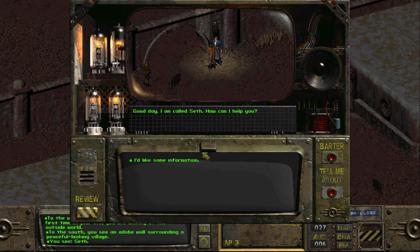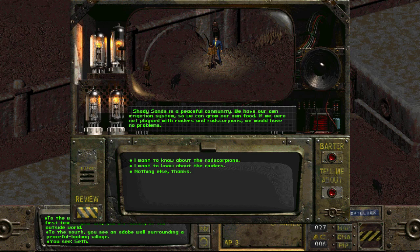I see Seth — let me talk to Seth. I'd like some information. Instead of just wandering the wasteland like last time, walking all the way to the other vault and finding mole rats and rats that just murder me, this is the first time my character's actually seen somebody in the outside world. Seth tells me Shady Sands is a peaceful community with their own irrigation system, but they're plagued with raiders and rad scorpions. Not a week goes by that someone doesn't get poisoned trying to keep the scorpions out of their pens.